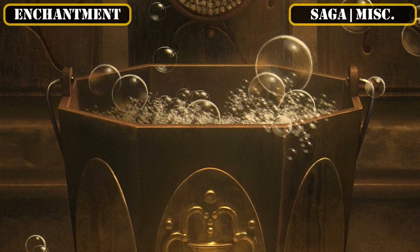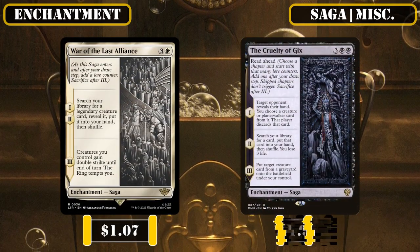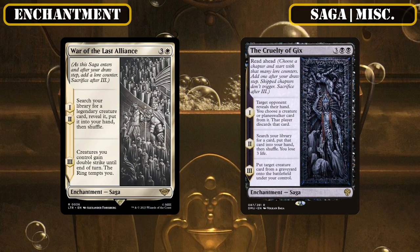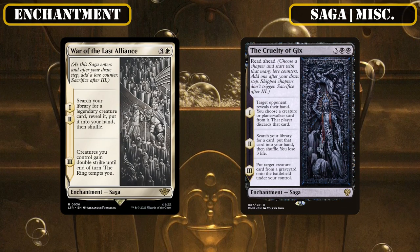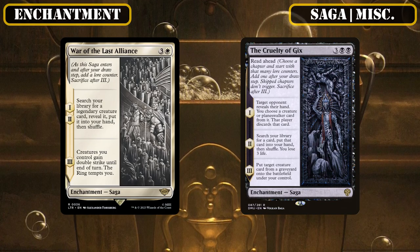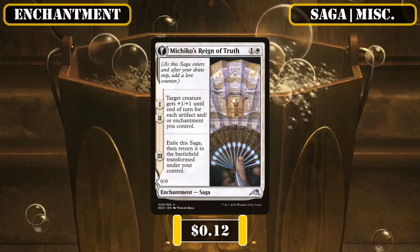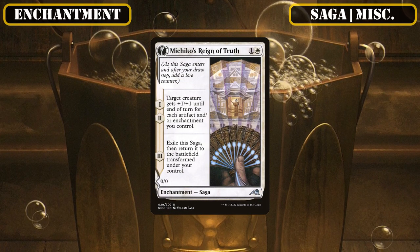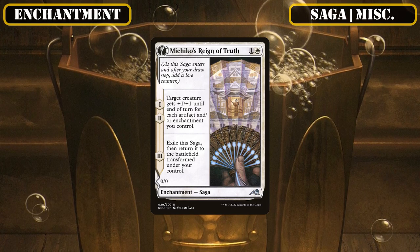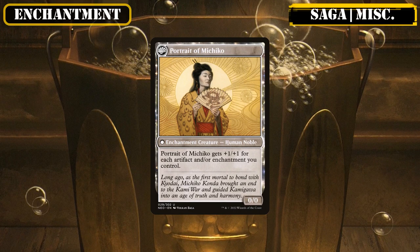And then as our last remaining sagas, we have War of the Last Alliance and the Cruelty of Gix joining us as tutors that improve the build's consistency by either fetching up our large amount of legendary creatures or anything from our deck, making them superb ways for us to consistently get to our payoffs. And Machiko's Reign of Truth closes out this lot as an enchantment payoff that grows our creatures based on the number of enchantments we have in play before turning itself into a creature that has the same effect to further bolster our board presence.